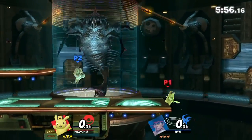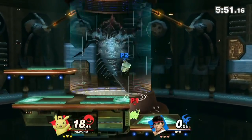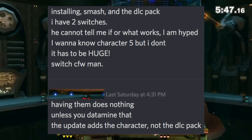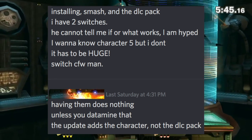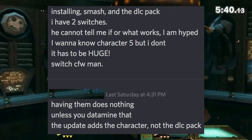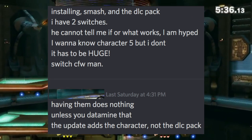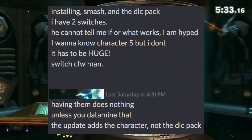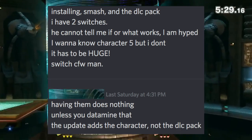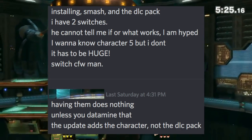I got even more information from the person who originally sent me this. They said: 'Installing Smash and the DLC pack.' When I asked what exactly this was, they said, 'I have two switches — I can't tell you if or what works, but I am hyped. I want to know character 5. Having them does nothing unless you data mine — the update adds the character, not the DLC pack.' So it looks like there may already be some information in here regarding characters, but we can't actually access them yet.